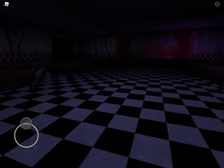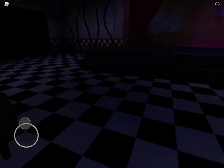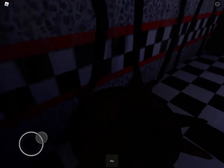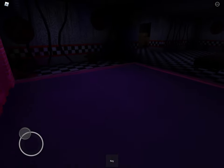We need to go over here and there should be a key that we need to get. You see that key — just click on it and now we have the key. But before we go there, we need to go to this part of the service room.